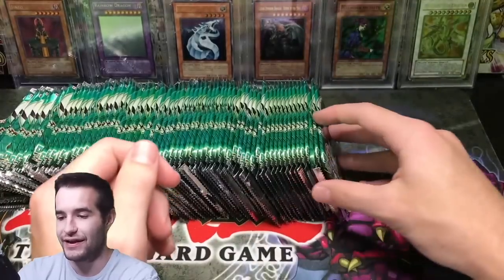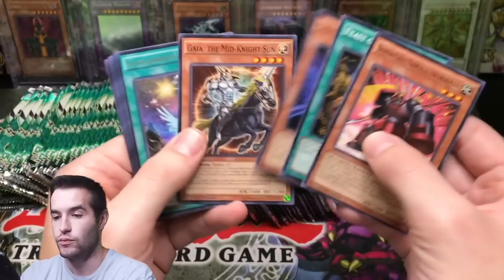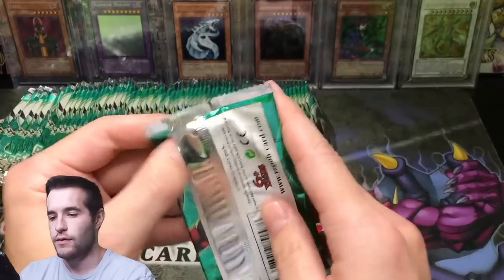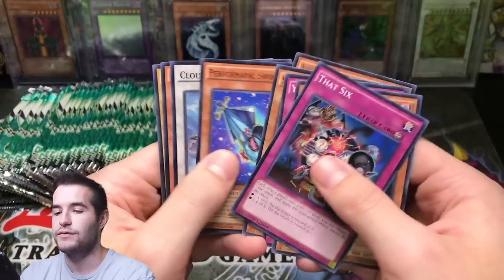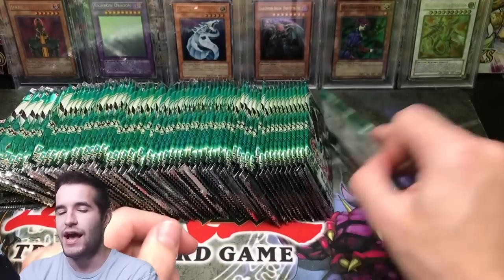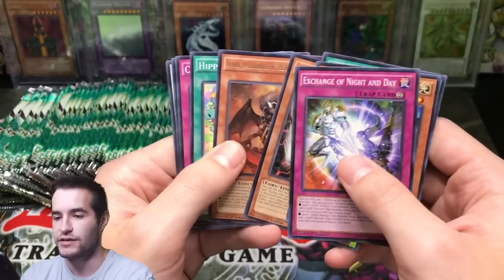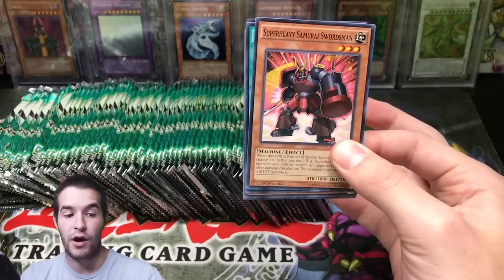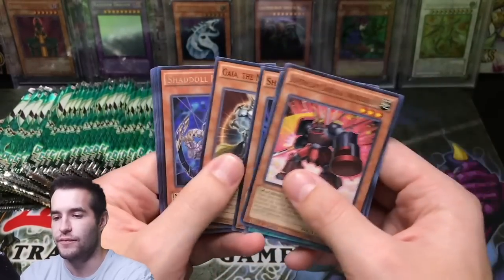We are on a dry streak — we haven't pulled even a super in like ten packs. Come on, give us the fire! Oh, Samsara Dragon of Rebirth — that's sweet. I was thinking: how cool would it be to one day pull every ghost rare? Right now I've pulled Rainbow Dragon, Scarlet Red Dragon Archfiend, Skarm Melder branch — that's the good rare — Galaxy Eyes Tachyon Dragon, all the ghosts from Haunted Mine including Blue Eyes, and the one from Secrets of Eternity.